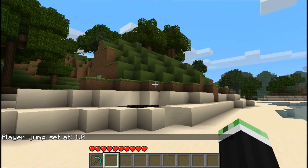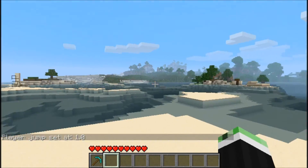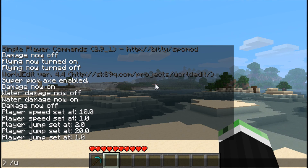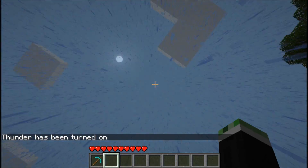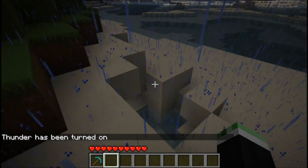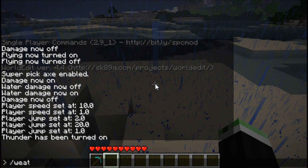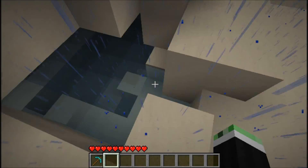I do not like rain at all because it makes a pretty annoying sound. So if it's raining, just type weather sun and it will become sunny. Or type weather thunder to turn thunder on. Then just type weather sun and now it's sunny again.